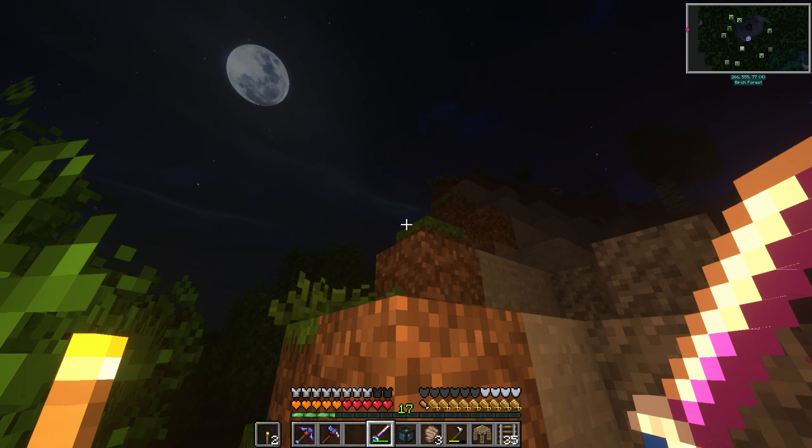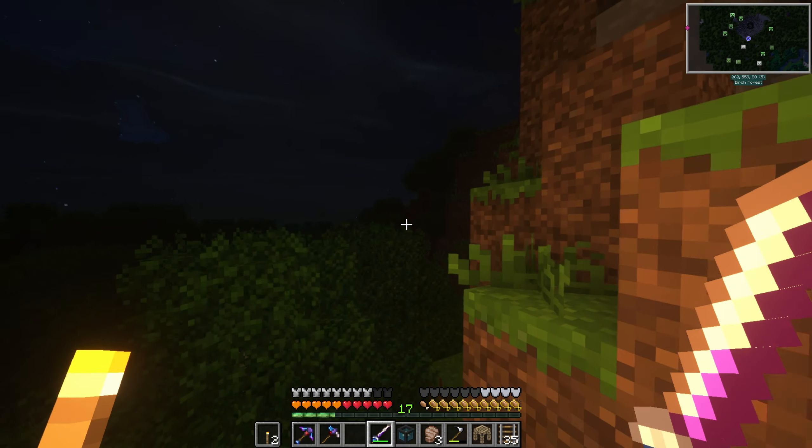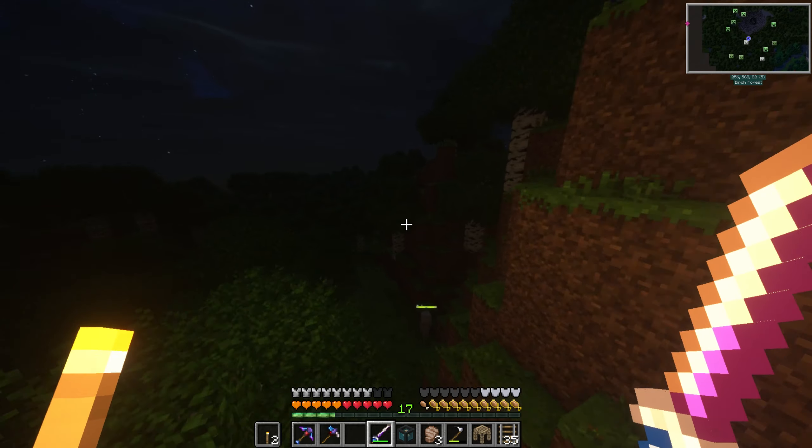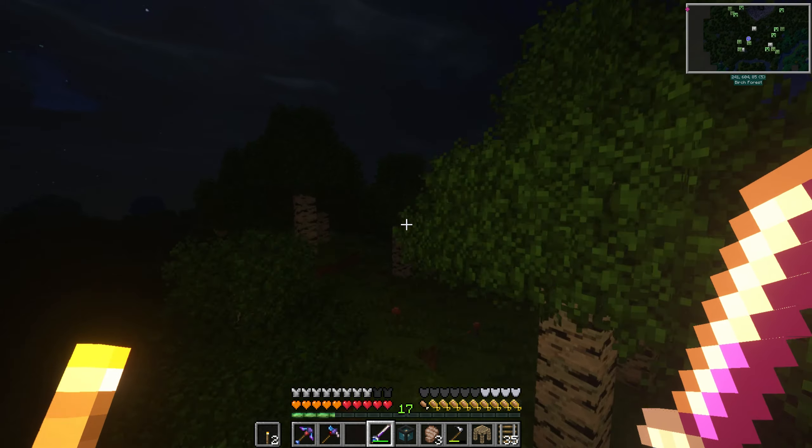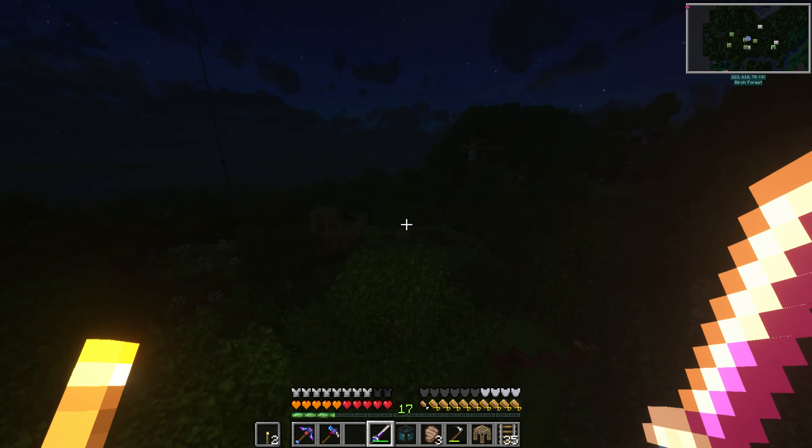Let me put this in an orphan — although I might spam torches now if I try to jump around. Oh wait, I can't place torches with the sword, can I? Yeah, I think it blocks it.